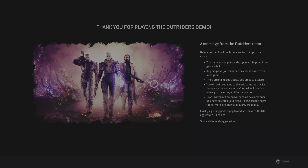Before you land on Echo, here are some key things to be aware of. This demo comes with the opening chapter of the game in full. Any progress you make can be carried over to the main game. There are many side quests and areas to explore. Drop-in, drop-out co-op will become available once you have selected your class. The demo does have full cross-platform support — so PlayStation 5 can play with PlayStation 4, and PlayStation can play with Xbox One, Xbox Series X, Xbox Series S, and PC.